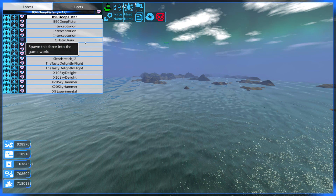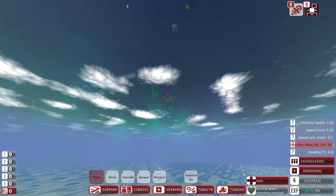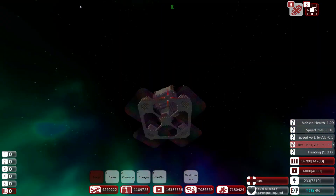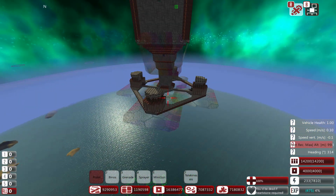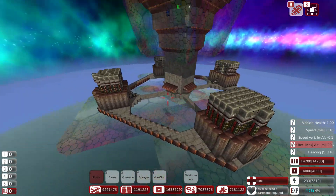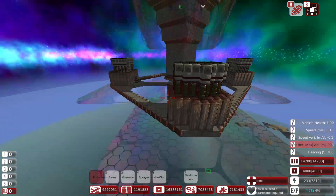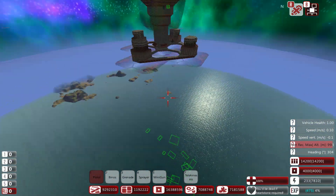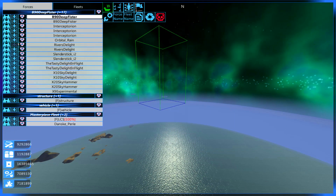Here's the Orbital Rain. The Orbital Rain is way up here - it sits in the upper atmosphere. It has an array of four different missile types that spin, and each of the missiles specializes in a different attack type, just to give this an all-around attack. That's the Orbital Rain, looking really suave up there.